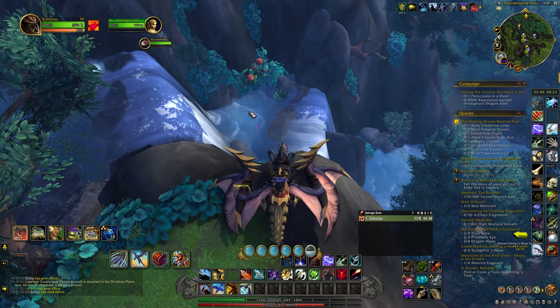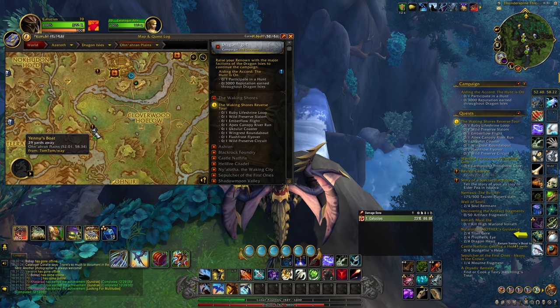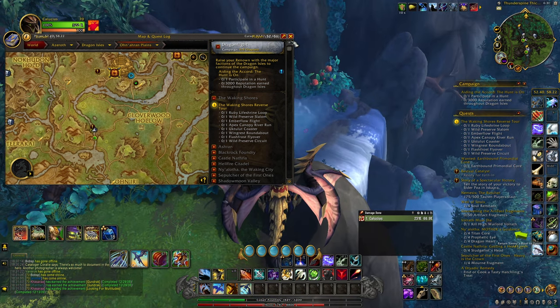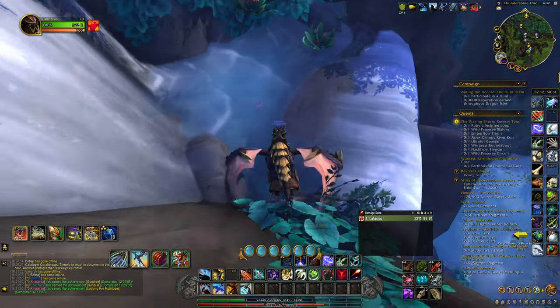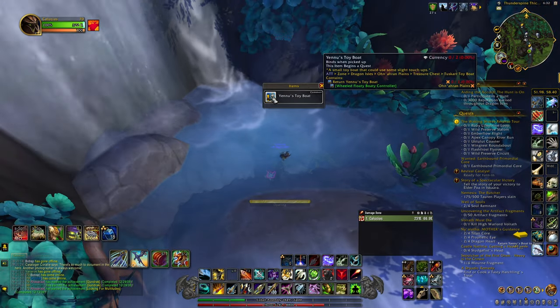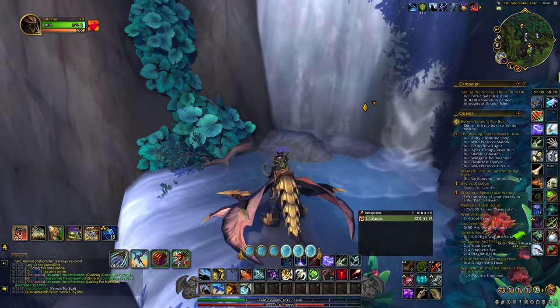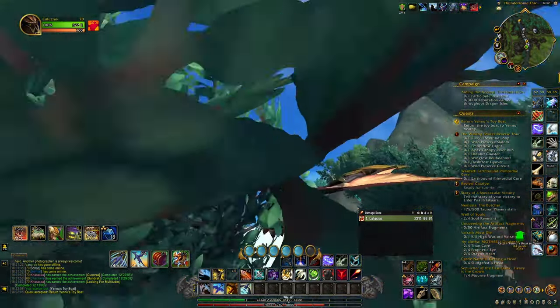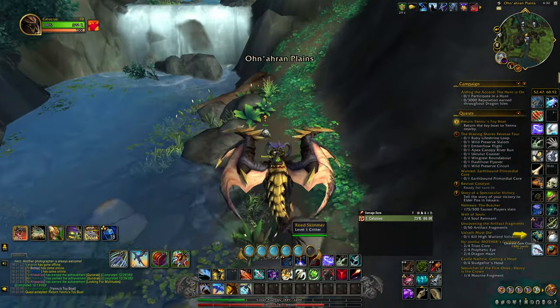Treasure number four. We are at 52.01, 58.34 — Yanu's Boat. This one is actually going to give us a toy as well. What we have to do is ride in this body of water right here. It's a Tuskarr Toy Boat — you want to click on it. This will actually give us a quest. It gives us a quest: we have to return the Toy Boat to Yanu. Yanu is close by — I believe he's right up here. Here he is. Talk to him.